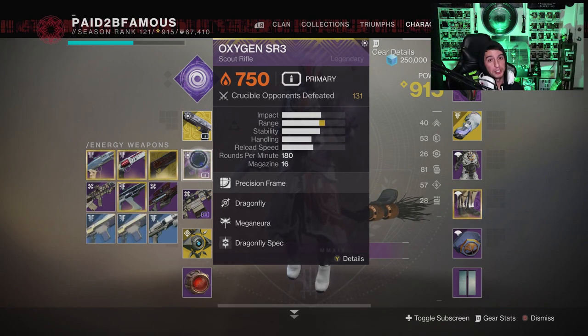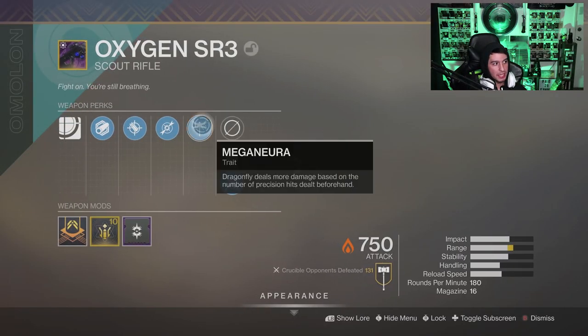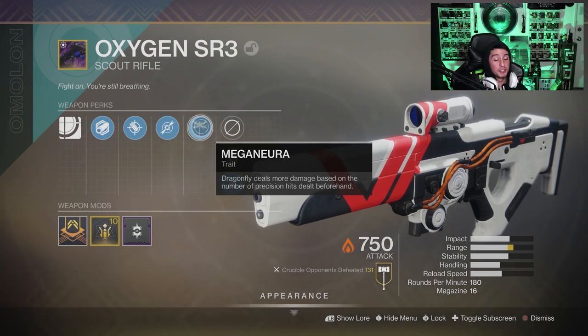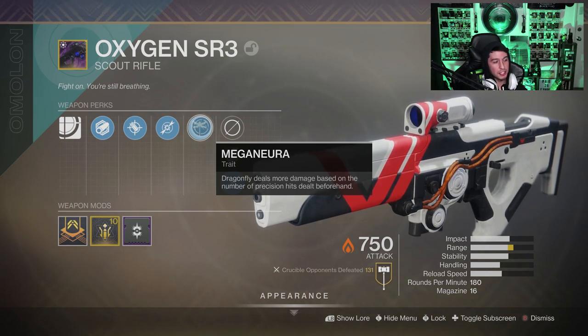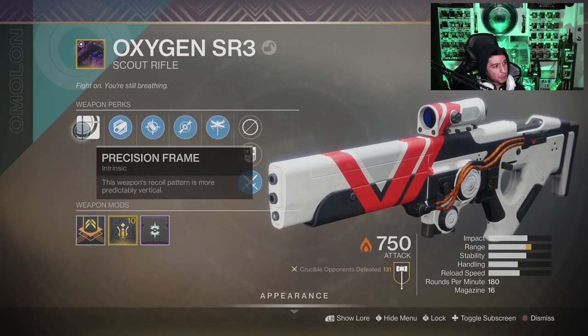It's supposed to be really, really strong, and when it came out scout rifles were pretty terrible — even with this pinnacle perk that it has. The Mega Nura trait: dragonfly deals more damage based on the number of precision hits defeated beforehand. This is a pretty strong perk, but back in the day it didn't matter — scout rifles were just doo-doo. But now since all the range nerfs, this thing is sitting pretty good in the meta, and we are gonna take it into the crucible and see how it performs. But really quickly, let's go over the perks.